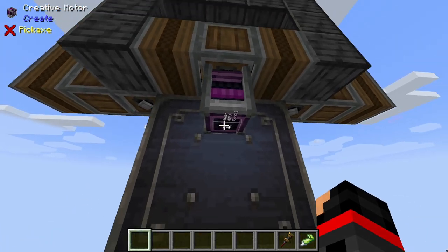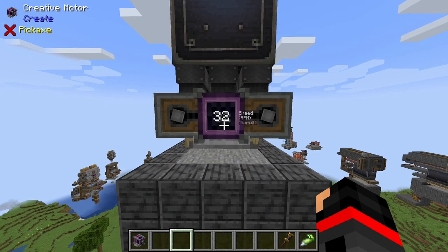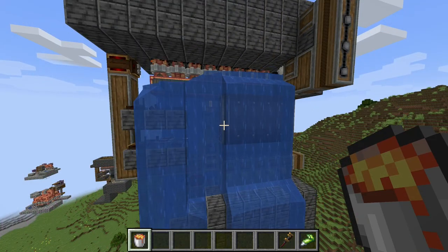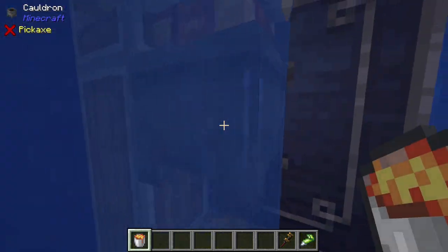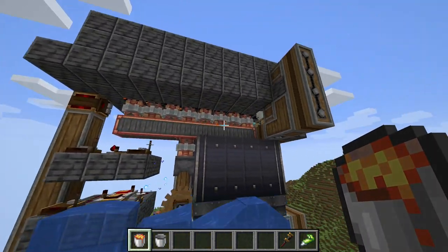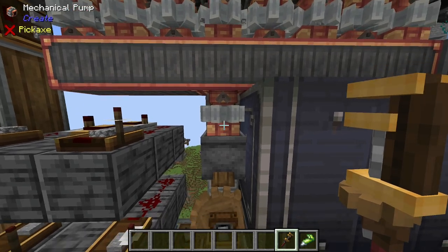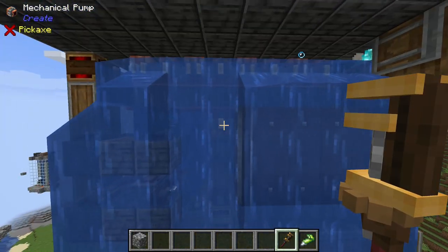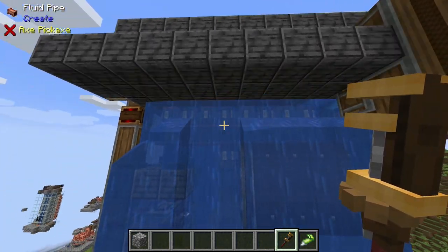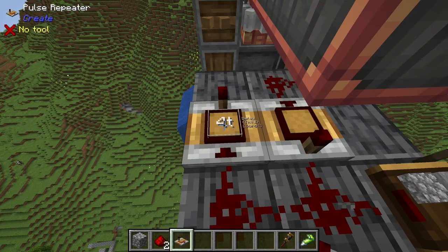As for the power supply, you have two options: you can feed a line of positive 1 into this vertical gearbox here, or you can feed a line of positive 32 to this encased chain drive right here. If you notice that you have water overflowing, it's probably because this cauldron right here is empty, so go ahead and place lava in it and the problem should resolve itself shortly. Also, make sure all your mechanical pumps are facing upwards — you can change them with the wrench by right-clicking. If they aren't all facing upwards, you'll see this overflow. And if you do happen to get an overflow, make sure you place down your redstone again as well as your pulse repeater.